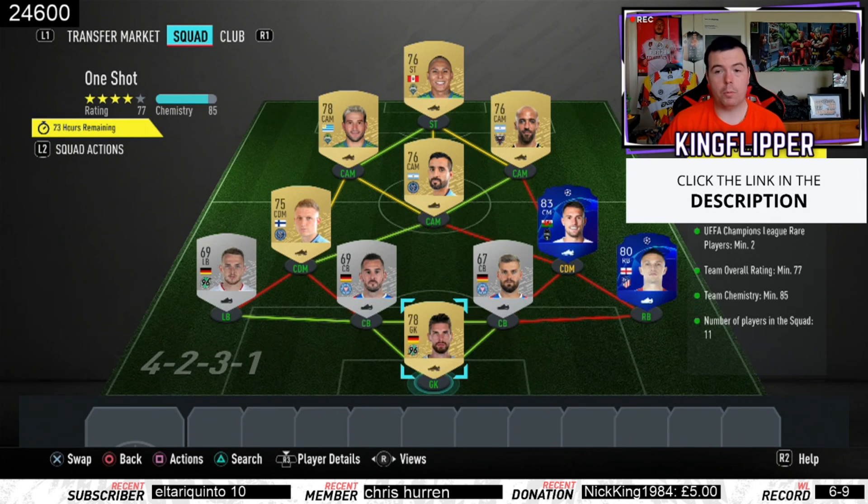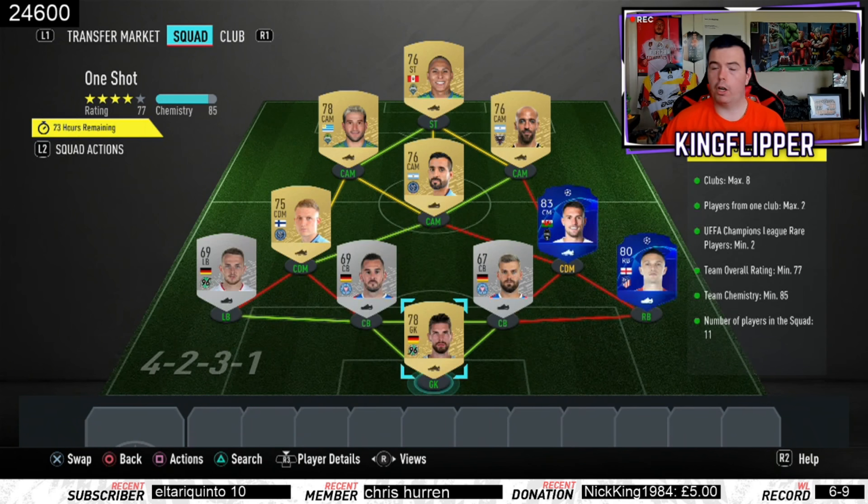Champions League rare players minimum of two — as you can see I have Ramsey, Senemid, and Trippier as a right back. You will need them in specific positions, so you can either go right back or left back, and then you can get the silver player for the other back position. It's easy to change.